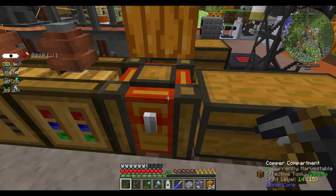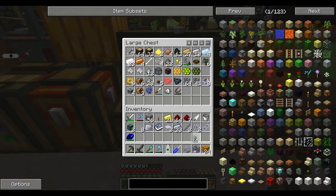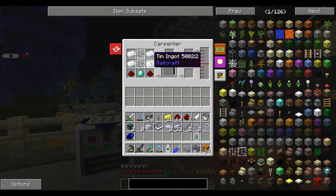The other thing I made was a Beelizer. That's just in the carpenter with this pattern — a couple of tin, a couple of glass panes, a couple of redstone and a diamond. I don't believe they've changed the recipe — I'm pretty sure that's standard. Two buckets of water and then power. So that gives us the Beelizer, and the Beelizer runs on honey.